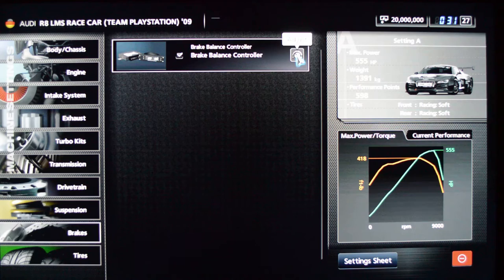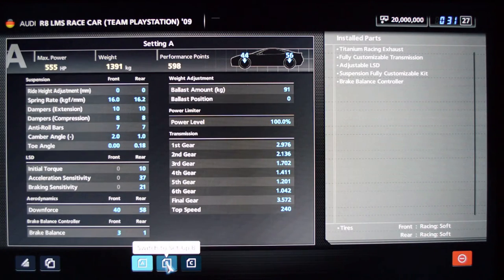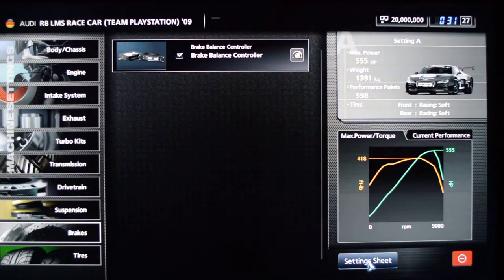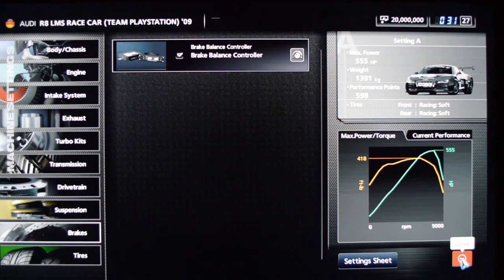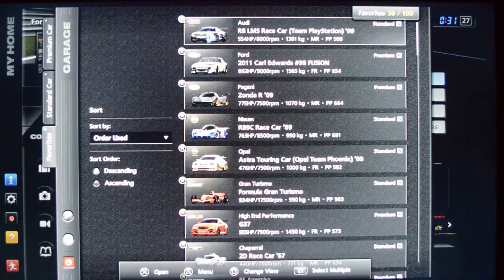The tires — you just set which compound you're running on. Setting sheet gives you three different presets that you can set, so every single setting of the car can have three different variations, and you switch between them right here. There are also copy and edit functions. So there we have the general stuff about tuning.